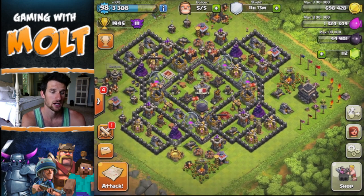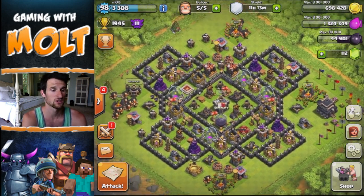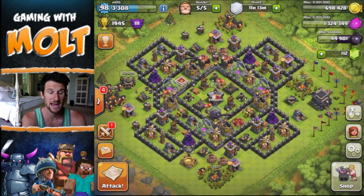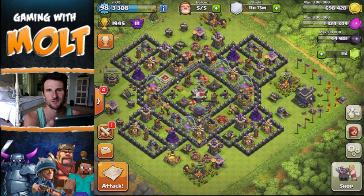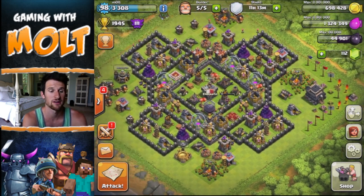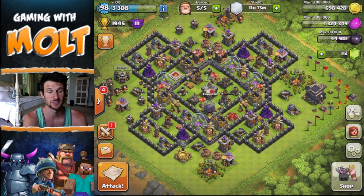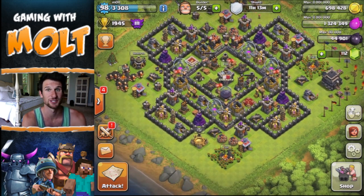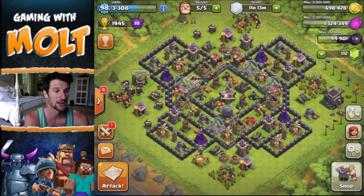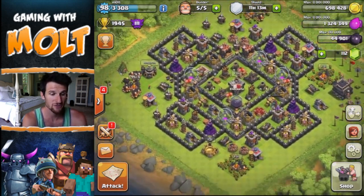I definitely think I'm gonna go with the Queen and try to keep them even, just because she can shoot over walls. The King is cheaper for me to upgrade though. I'm going to get them both up to level 15 before I upgrade to Town Hall 10 — I'm not going all the way to 20, that would take way too long. Going up to Town Hall 10 is going to completely change my gameplay and I'm super stoked about that.